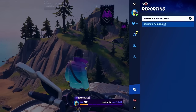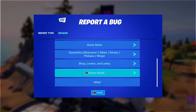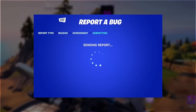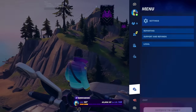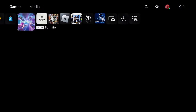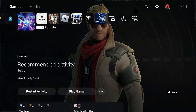Once you've done that, go to the menu, go to Reporting, go to Report a Bug, press Apply. Then go to Report a Bug, scroll down to Other, press Continue, press Accept, and then press Close. After that, close Fortnite entirely — don't just exit the game, fully close it.